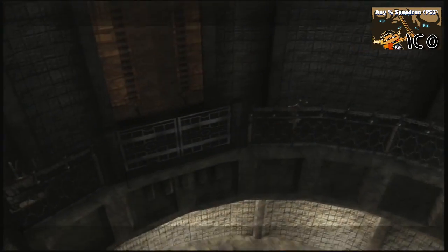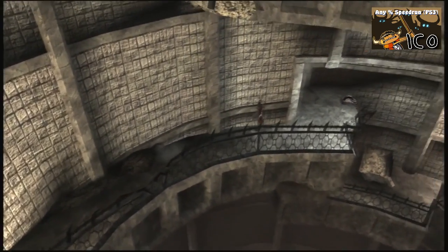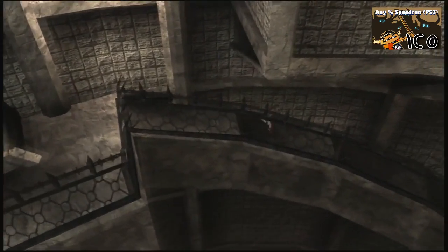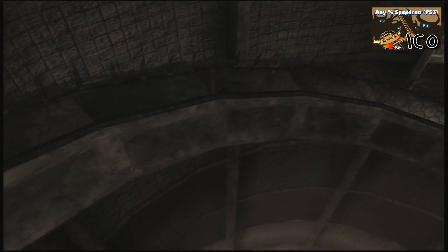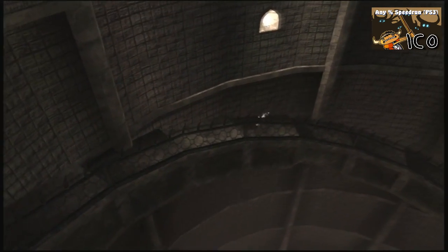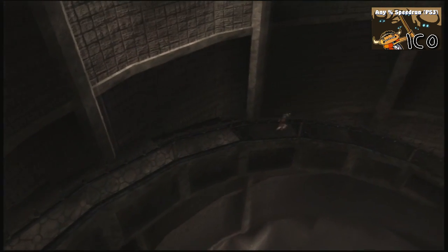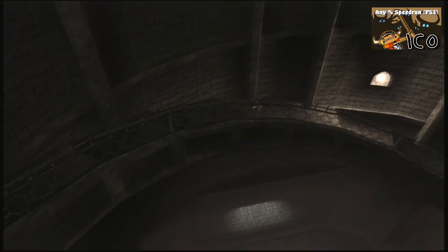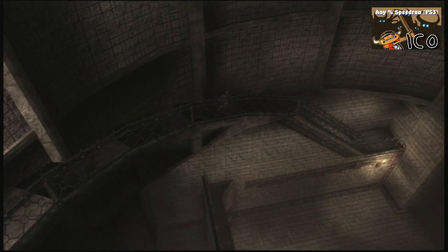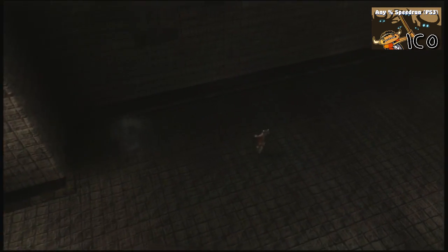Now you want to jump a little early so you don't hit that cliff on the other side. We're going back down now. On that first big fall, make sure you're not too close to the window or you might accidentally catch the window when you jump, which will lose you a few seconds. And if you jump too late, you'll catch the other side and have to drop down to land.